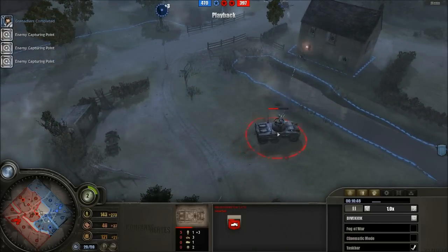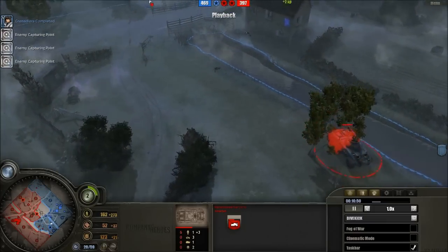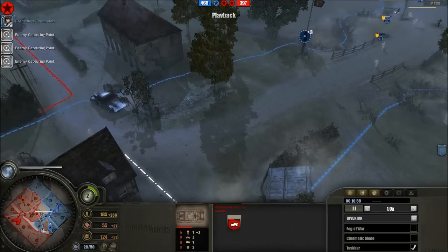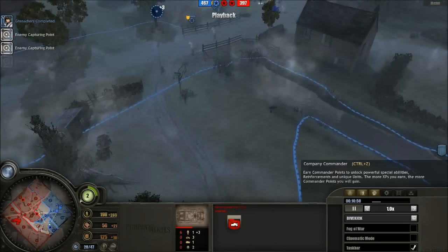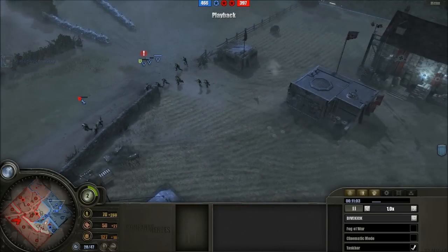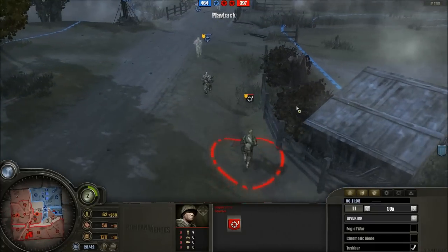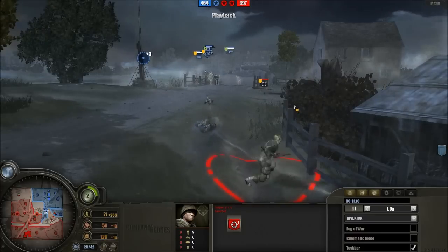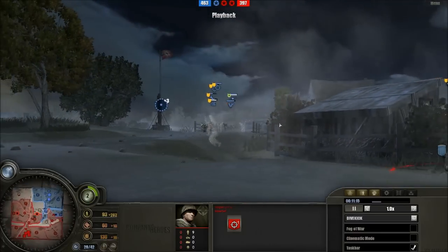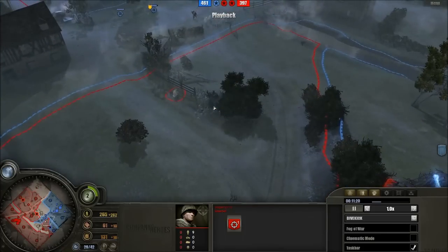A nice hit on the armored car, and of course it pulls straight behind the building, avoiding the arc of fire of the anti-tank gun. Well handled. We have territory cut off from supply, and Divekick is heavily pressured on all sides. No doctrine as of yet. American sniper — I think this is a bit reckless. And there we go — both German snipers miss. How embarrassing. That was bloody lucky.